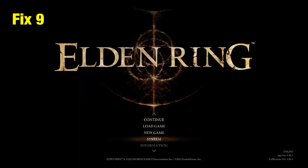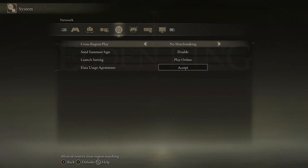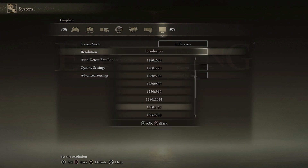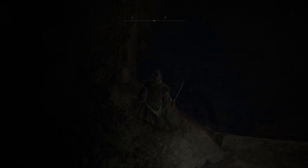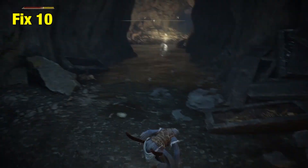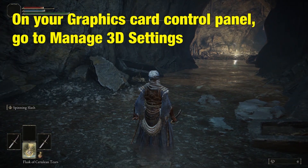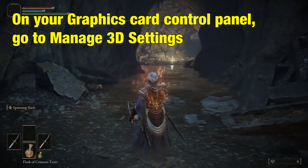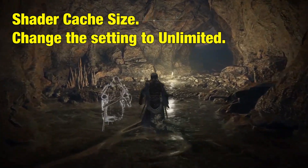Fix 9: Lower display resolution. Lowering the display resolution has helped some players in fixing the invisible enemy bug in Elden Ring. You can try it out and see if it works for you. Fix 10: Change shader cache size. On your graphics card control panel, go to Manage 3D Settings, scroll down until you find Shader Cache Size, and change the setting to Unlimited.